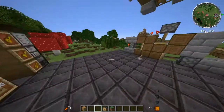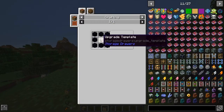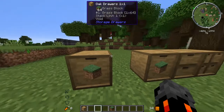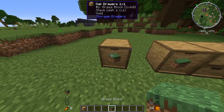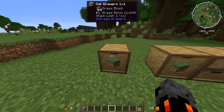Next we have the void upgrade, which we can craft just like this with obsidian and an upgrade template. We'll go over here with our storage downgrade drawer that is completely full. Now we can tell we have the void upgrade on because of that little symbol. If we try and put another block in, it just voids it — it didn't change anything, it just goes into the void.